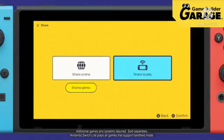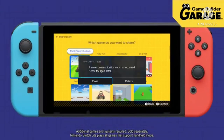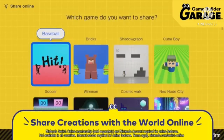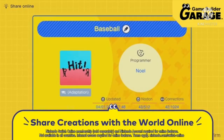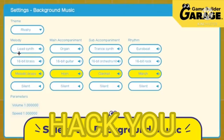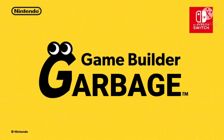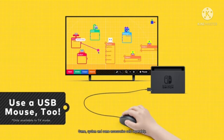Then you can share your creations with people near you via local wireless, or share them online too. By sharing your game ID, people across the globe could play your game. Learn to make games using guided lessons in Game Builder Garage. The game also supports commercially available USB mice.